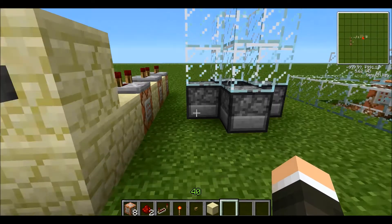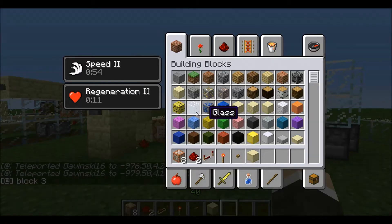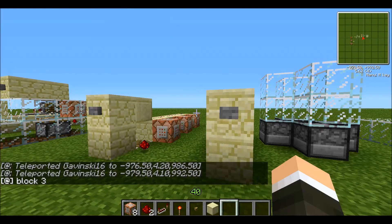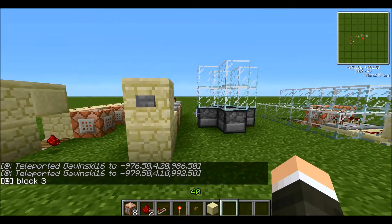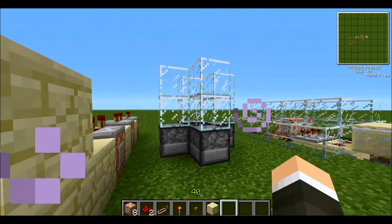We're going to push the button, and it teleports me in and I'm back out. And I've got speed and regeneration. It works really well — if these blocks were dark, you wouldn't even have known; you would have just thought it was part of the teleporting process.